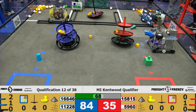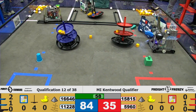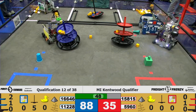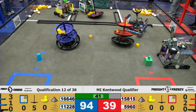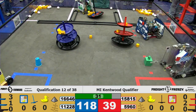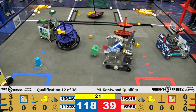11228 continuing to place blocks for the shipping hub. 15815 has successfully gotten out of the gates. 16646 with more blocks going onto their side of the shared shipping hub in the warehouse. 11228 going to place another block for the shipping hub and successfully placing it. 15815 placing a block on top of the tiers for the Red Alliance shipping hub. 16646 going back in for more cargo at the warehouse. And 5960 has begun moving again with their shipping element.